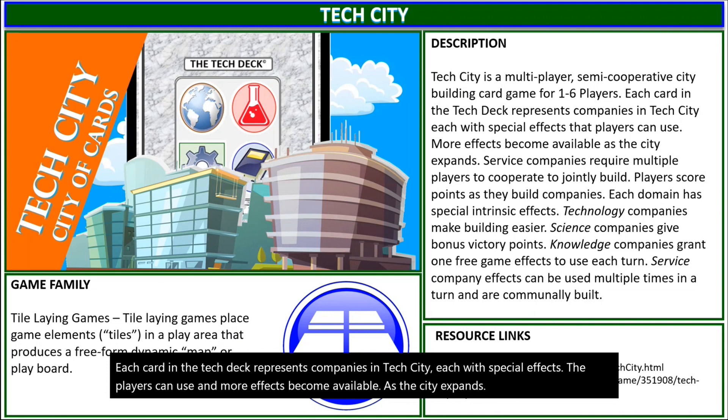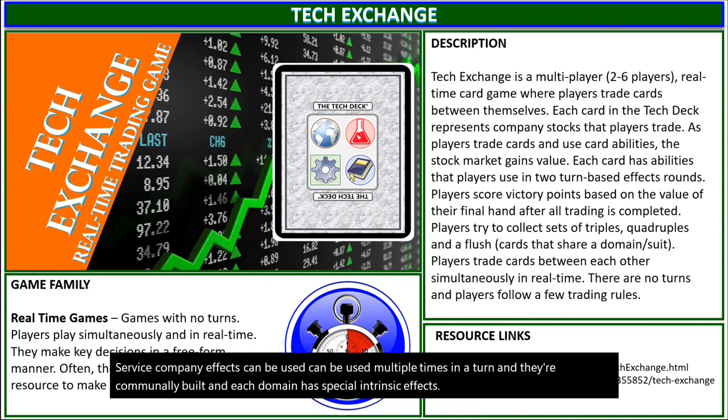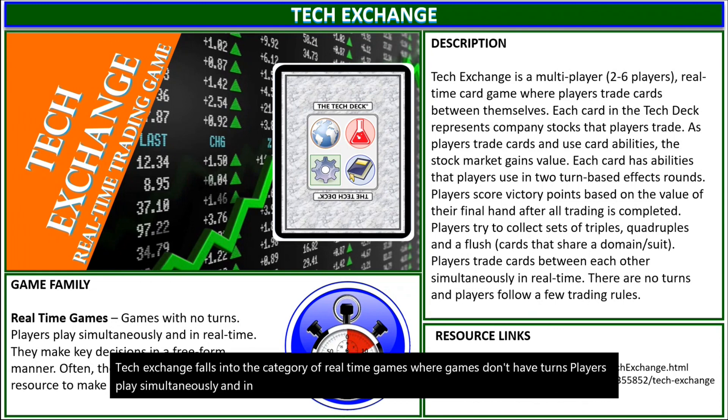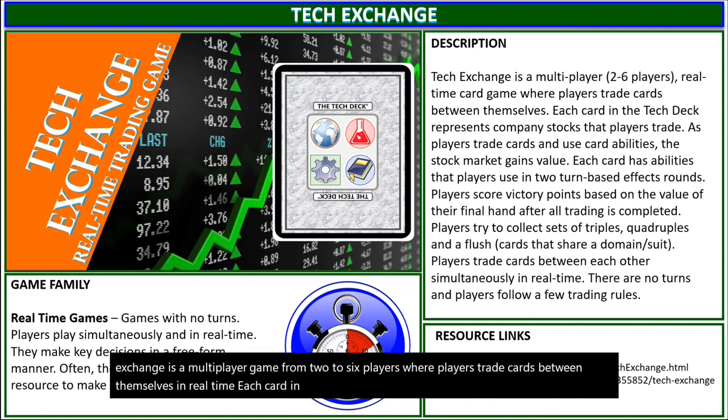Service company effects can be used multiple times in a turn, and they're communally built, and each domain has special intrinsic effects. Tech Exchange falls into the category of real-time games, where games don't have turns — players play simultaneously and in real-time, making key decisions in a free-form manner. Tech Exchange is a multiplayer game for two to six players, where players trade cards between themselves in real-time. Each card in the Tech Deck represents company stocks that players trade, and as players trade cards and use card abilities, the stock market can gain in value.